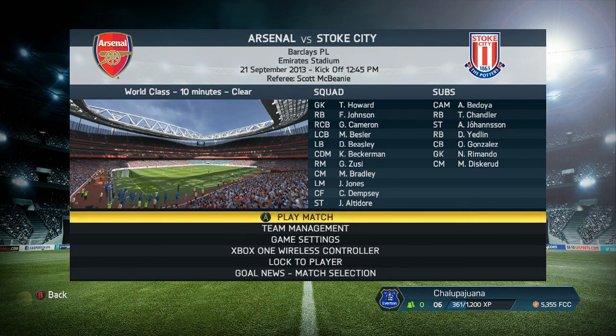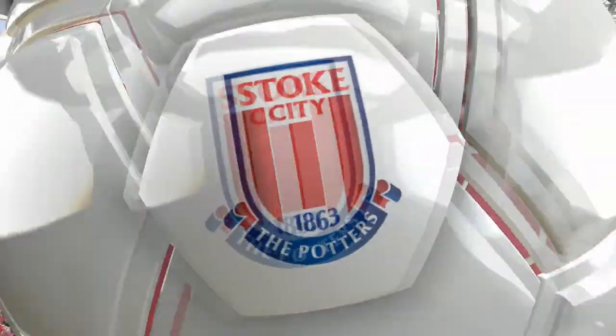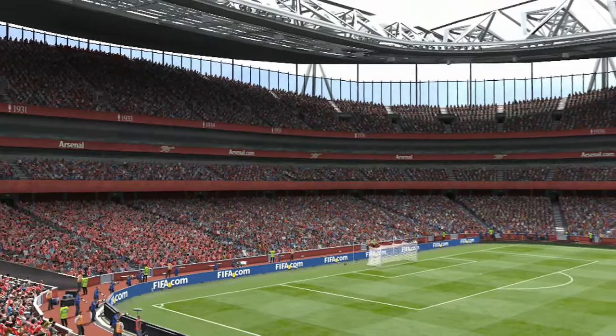We'll get right into episode 3 of my United States Men's National Team Career Mode. Taking a look at the starting lineup - it's basically the lineup against Ghana from the World Cup: Tim Howard, Fabian Johnson, Jeff Cameron, Matt Beasley, Demarcus Beasley, Becker, Manzuzzi, Bradley Jones with Dempsey and Altidore up top. Arsenal had some big additions, mainly Mario Mandzukic who we'll be seeing in this matchup.